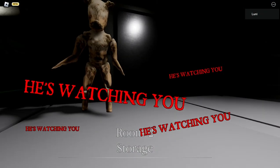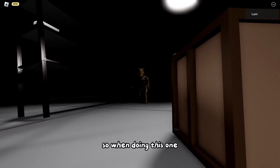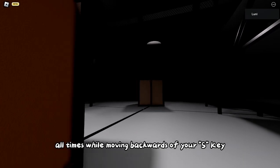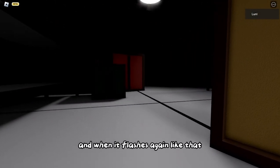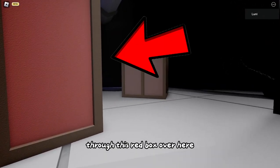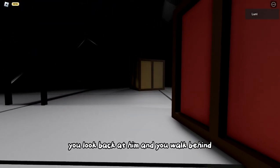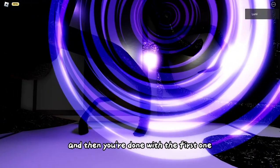When doing this first one, you have to look at him at all times while moving backwards with your S key. When it flashes again, you have to look away and just run through this red box. Then as you pass it, there's another flicker - you look back at him, walk through the portal, and you're done with the first one.